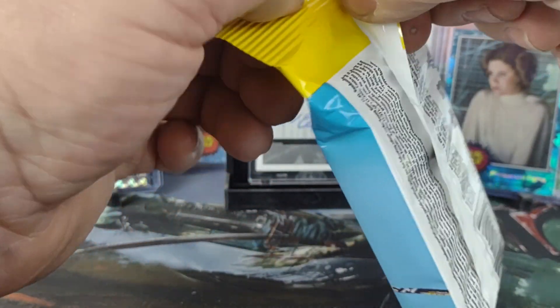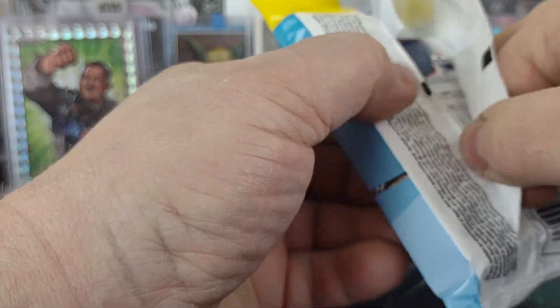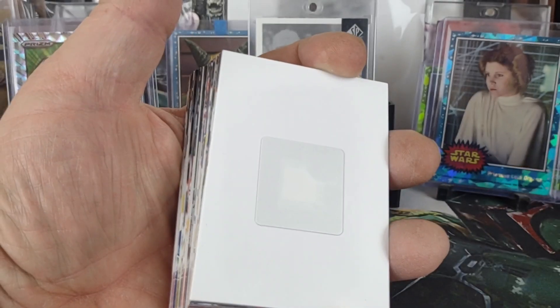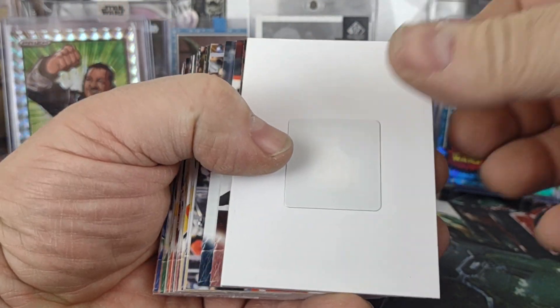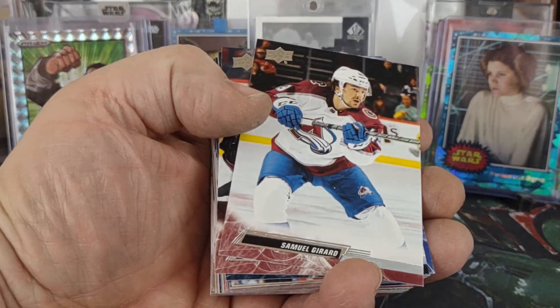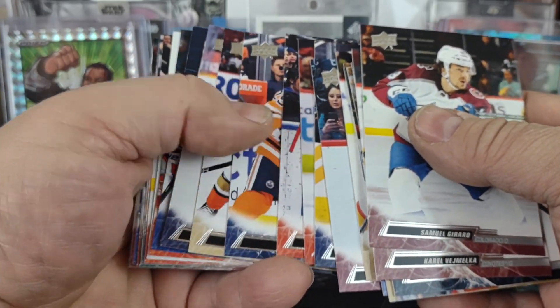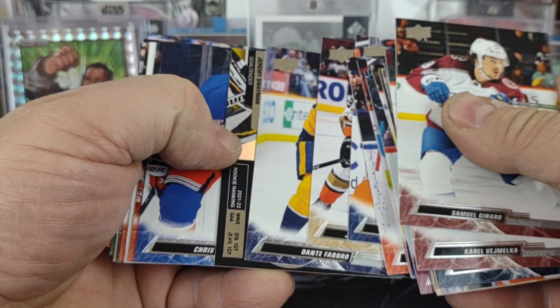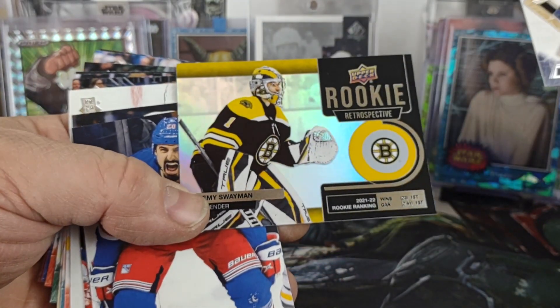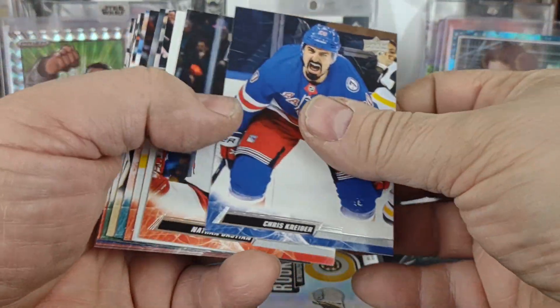Here we go, second pack. There's our security tag. And we do have an insert — a Rookie Retrospective of Jeremy Swayman, but no Young Gun.